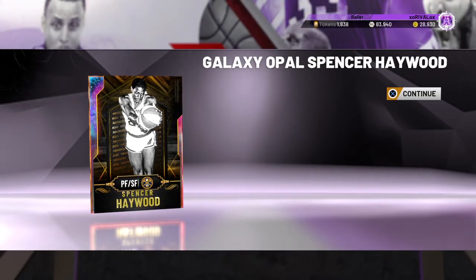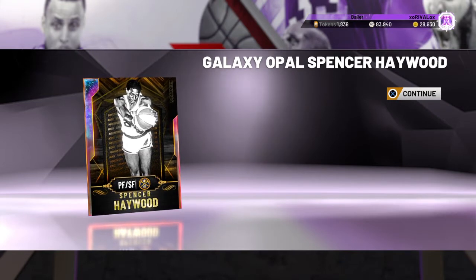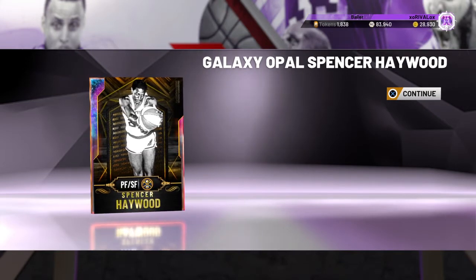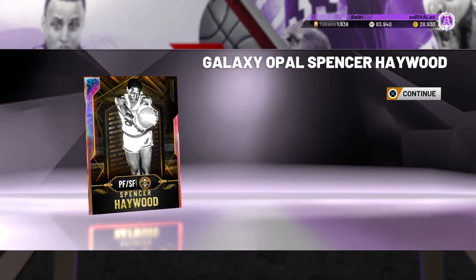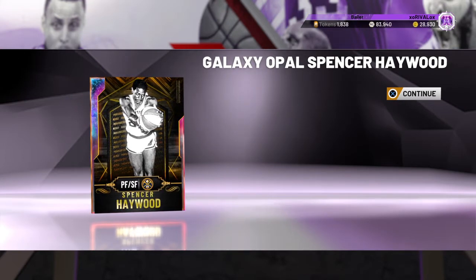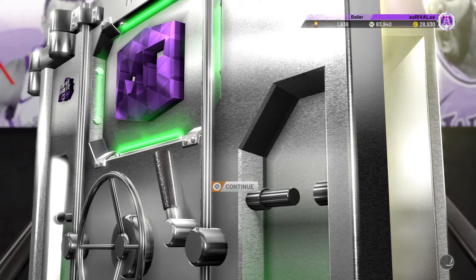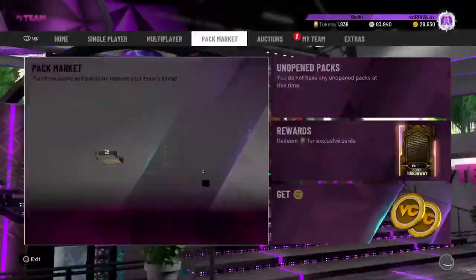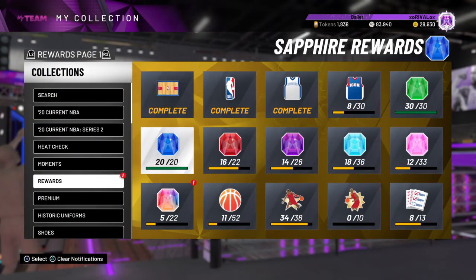Yo what up, so I was unfortunately not blessed in triple threat online last week with any of the three cards. However, on triple threat offline, the opal has finally come back — Spencer Haywood. So let's take a look at him briefly.